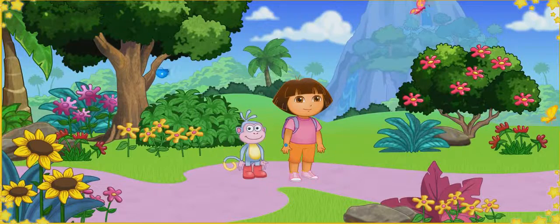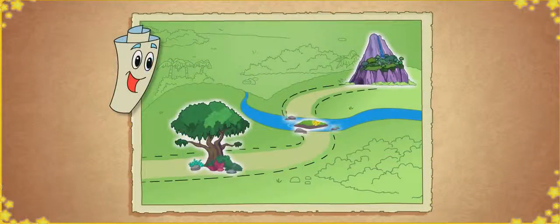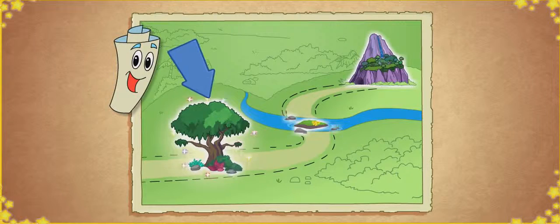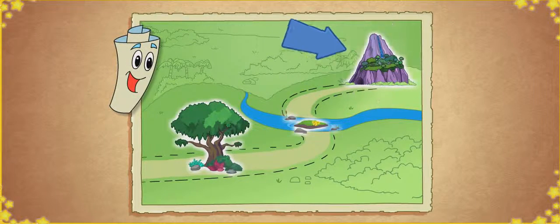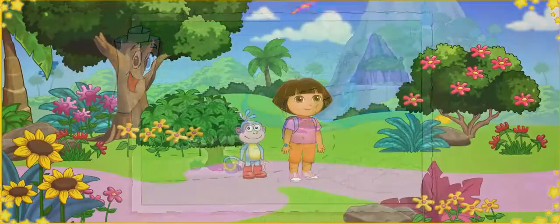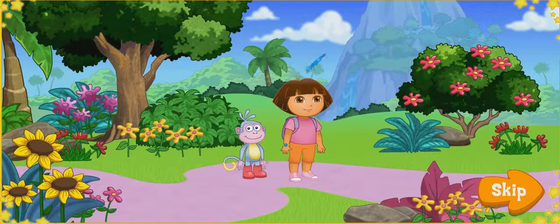We jumped into the book, and now we're in Alphabet Forest. The wind blew the letters all over. We need to check the map to find the missing letters. Map says we have to go to the A, B, C tree, over Alphabet River, and through Letter Cave. And that's how we'll find all the letters. These A, B, C Explorer stars can also help us. We need to collect the stars to find all the letters.